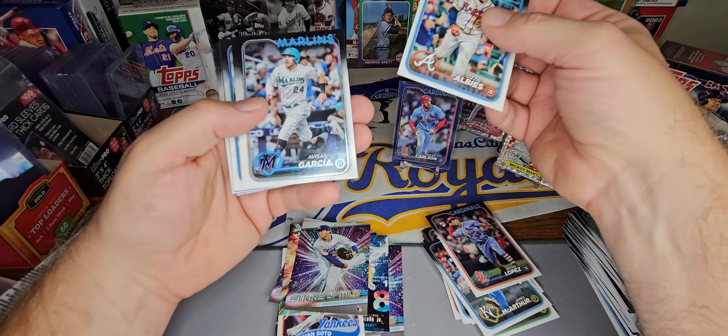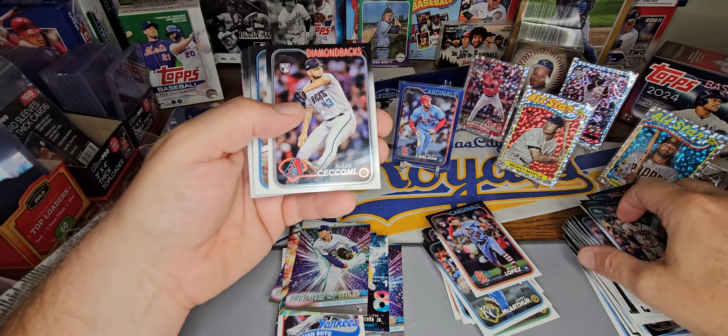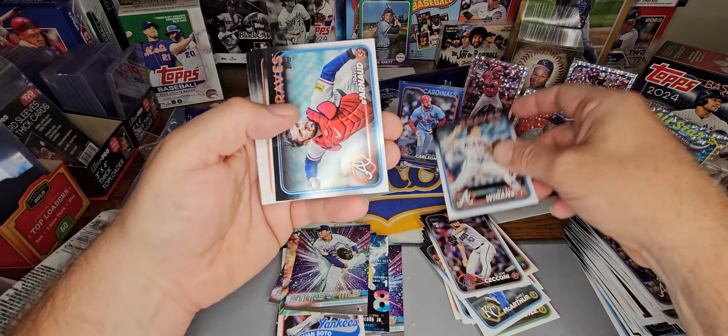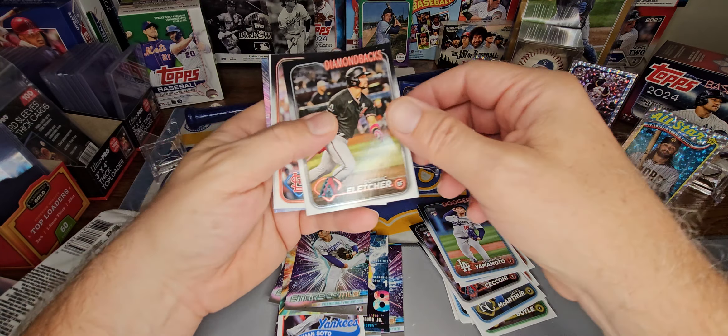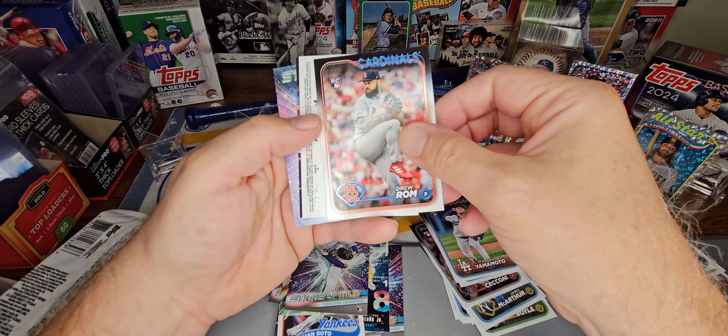Still looking for our first numbered card. It's a Coney, Winens. And there's a Yamamoto — a nice parallel of him would be sweet. We've got a backwards card out of a $4.99 pack.